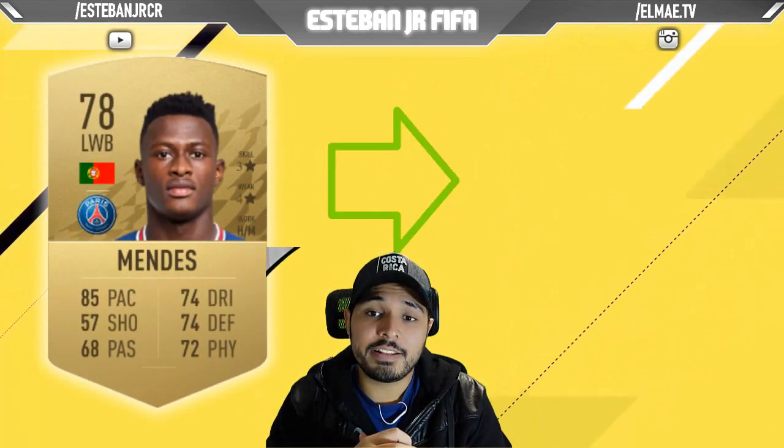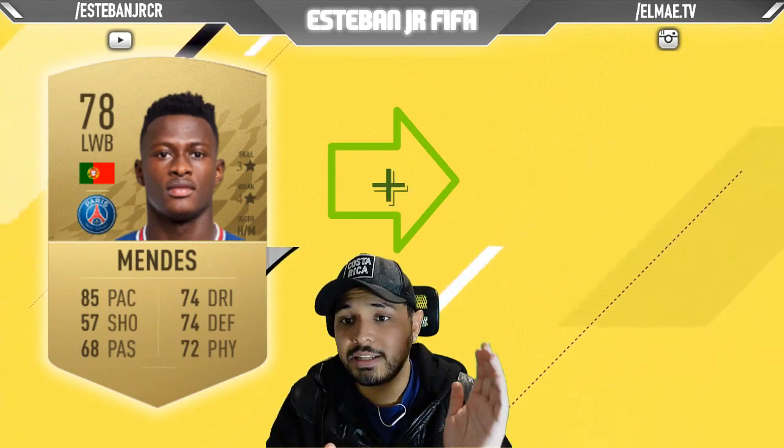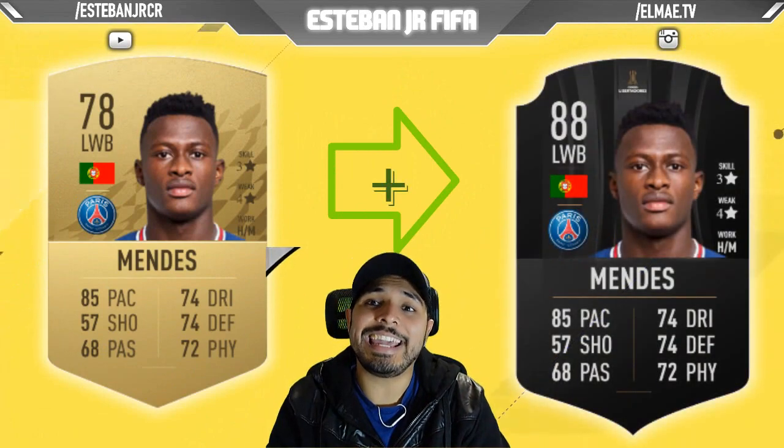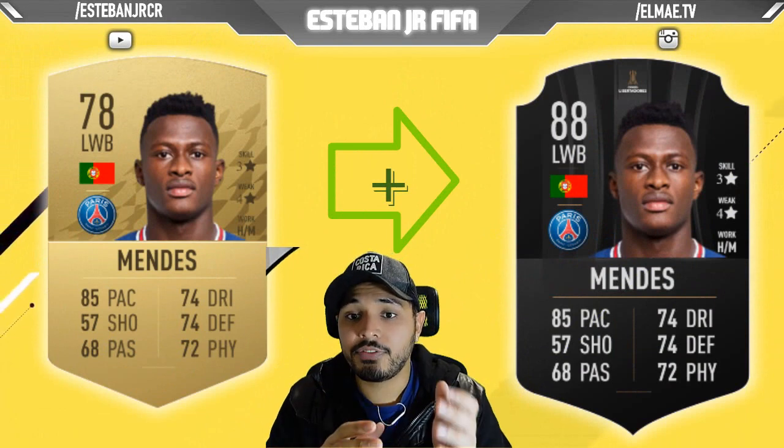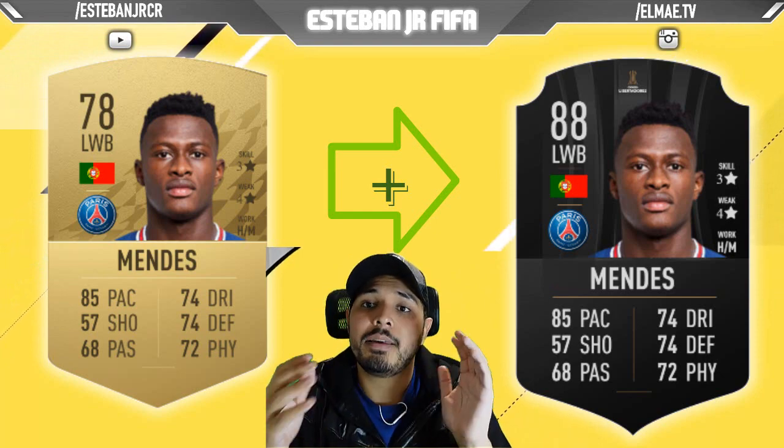Later we have the wonder kid that Paris Saint-Germain signed this year and we are talking about Mendes, the Portuguese player. He is a 78 and he can scale to an 88 — that's crazy. He has 4-star weak foot, his work rates are amazing, and his stats speak for themselves.